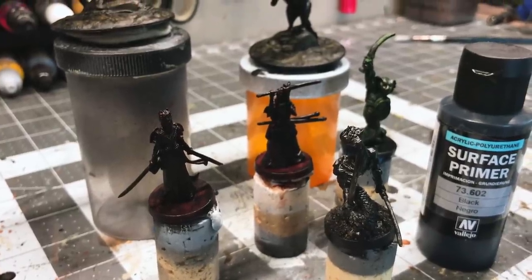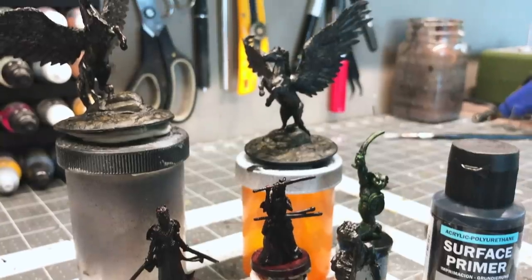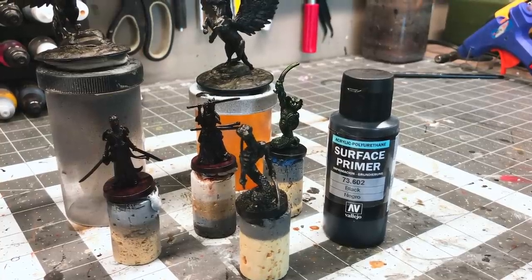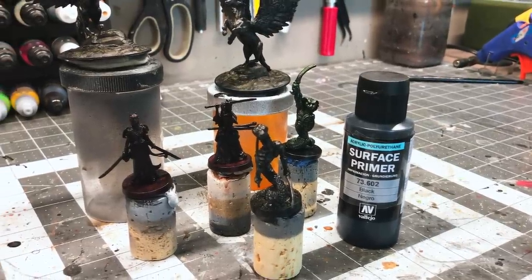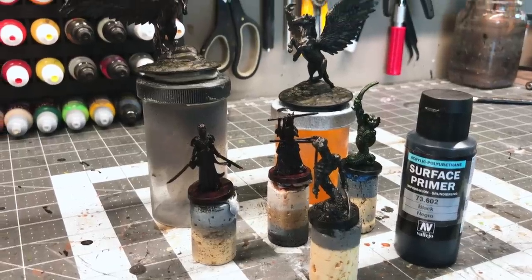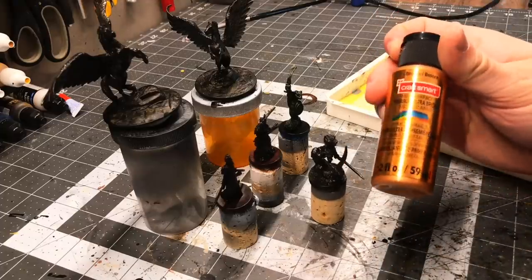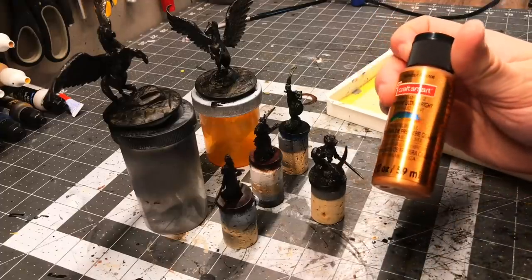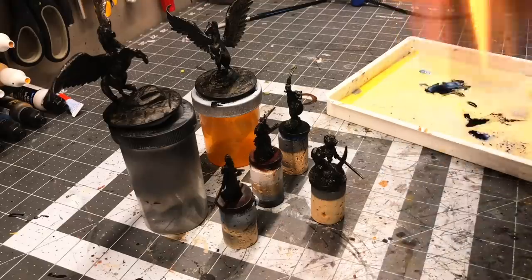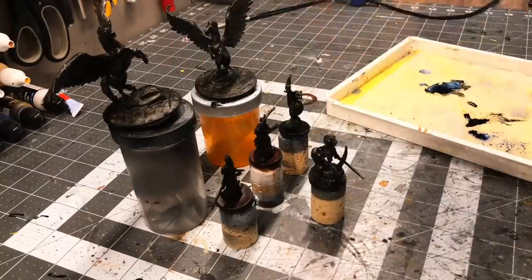Because of the mix of materials and plastics, I primed them all using Vallejo surface primer. This stuff seems to bond really well to all plastic types and never has any bad reactions. It's meant as an airbrush primer, but I've always had good success just brushing it on. If you're going to be doing a lot of these, you might want to save your more expensive miniature paints and use basic craft paints, since these are statues and not actual creatures — it doesn't matter if the thicker paint obscures some details.